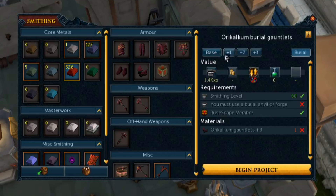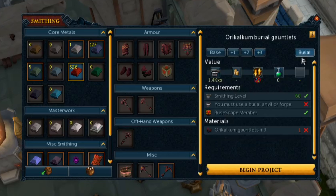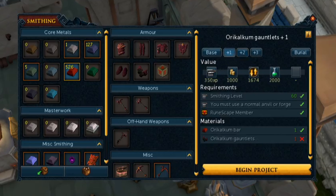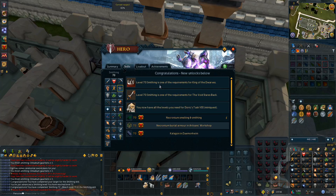That should net us 350 XP per gauntlet, 700 per plus 1, 1.4k per plus 2, and 1.4k per plus 3 turned to burial — so that's about 4k XP per inventory slot. This whole thing will be about 80k experience. We just got level 70 Smithing, which means we can move on to Necronium equipment.